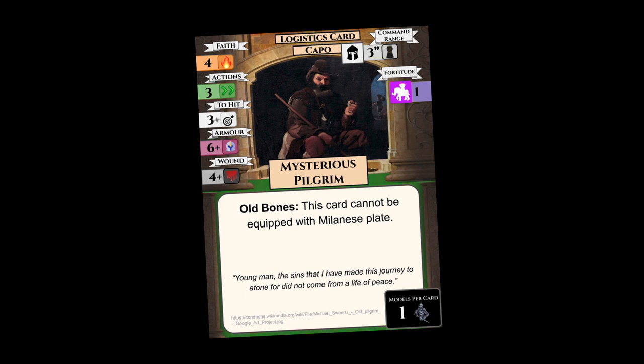The first important stat you will need is the number of actions that this unit can do in a turn. Every turn, you can pick a capo who still has unused actions, and have them move, shoot, reload, rally, attack an enemy, or interact with an objective. In the case of move, shoot, and attack actions, you will then need to make a virtue roll.